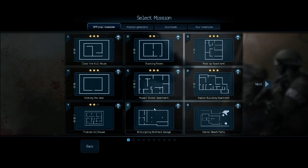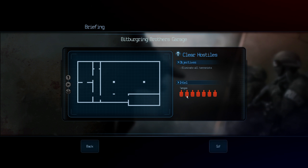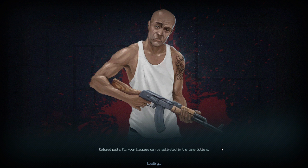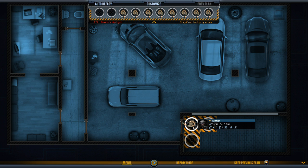Okay, next mission. Mission A: The Bitburgring Brothers Garage. Let's see what this is all about then. One, two, three, four, five, six, seven tangos. And I think we're going to take those raw rookies that we had in the last mission again, give them a bit more experience.